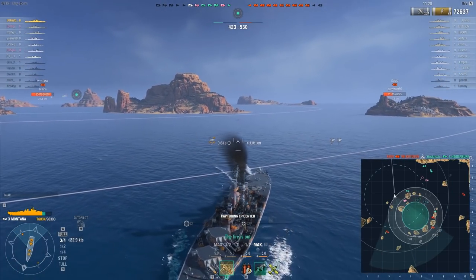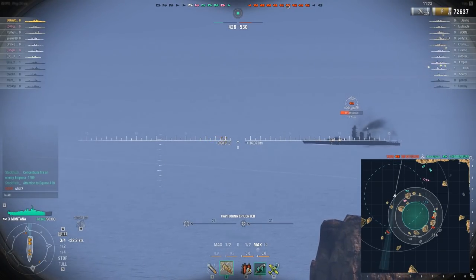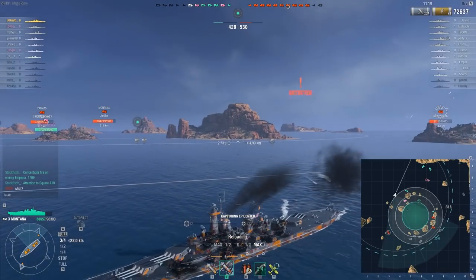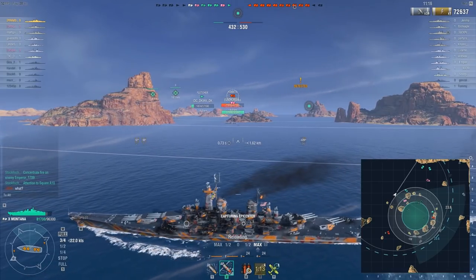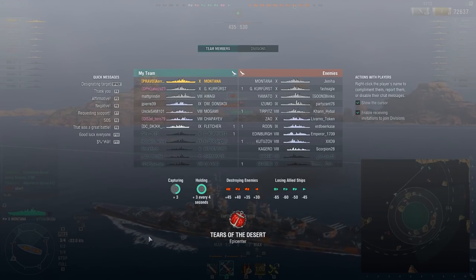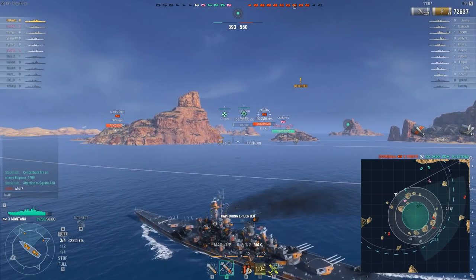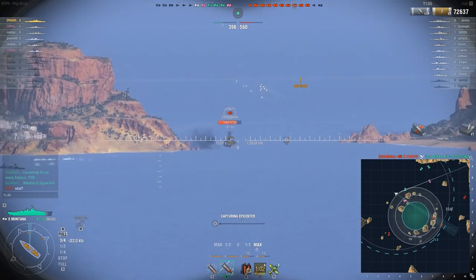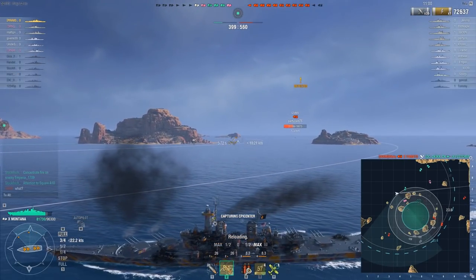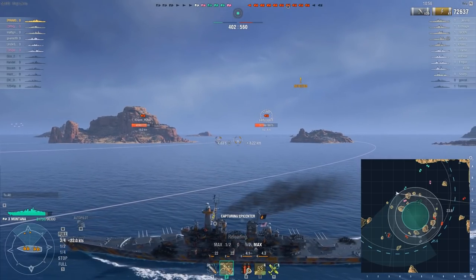I'm falling back right now because I am the only ship on my team on this side. Fighting the Izumo is great and all, but she does have backup in the form of two or three cruisers and a battleship. I'm slightly worried about that Yamato over there because she has her nose pointed in my direction. I take a shot because my guns are turning anyway, so I might as well try while my back guns are reloading.